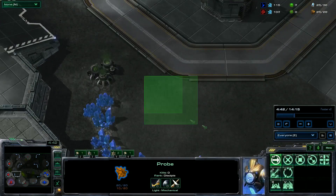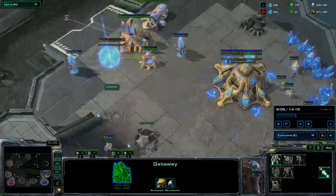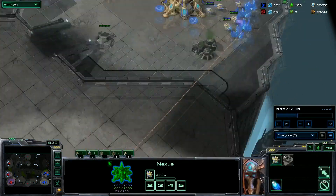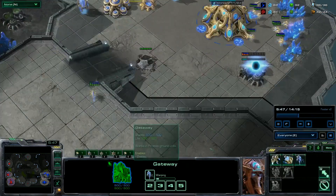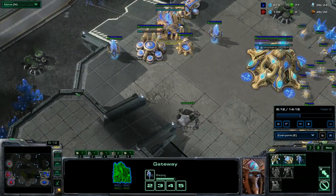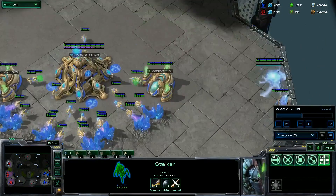Here on Planet S, Zergs will take a different third — you never know which one — so I make sure to scout that. The build order will be in the description below. We're chronoing workers, making the fourth gate, chronoing the stalker, then third gas, then Twilight Council, then second stalker. On some maps you have to be careful — on Belshir, someone scouted really early with their first overlord, and even my first stalker stopped that overlord.